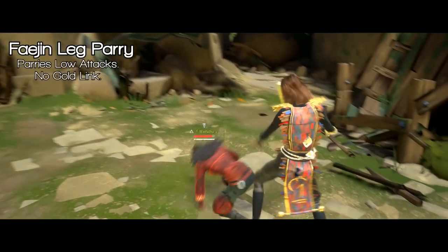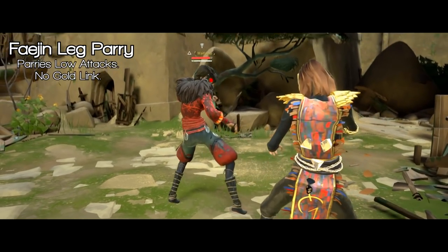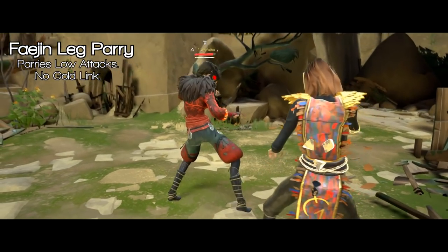If you pull back on the analog stick while in top stance, you do a low parry. This parry does not have a gold link.